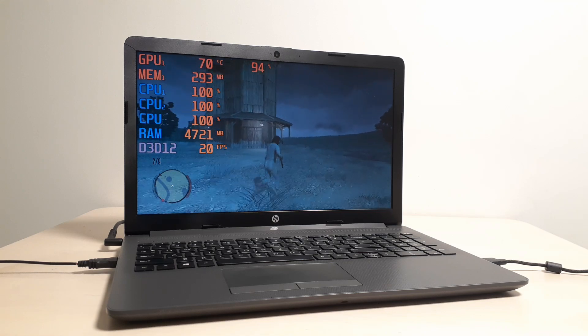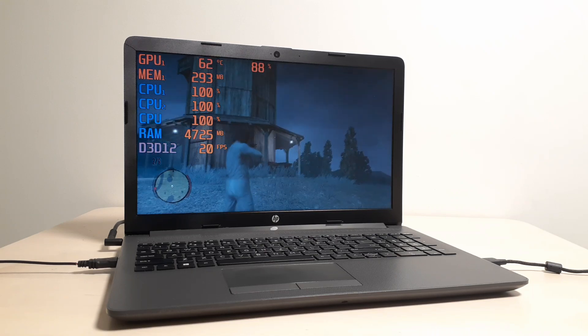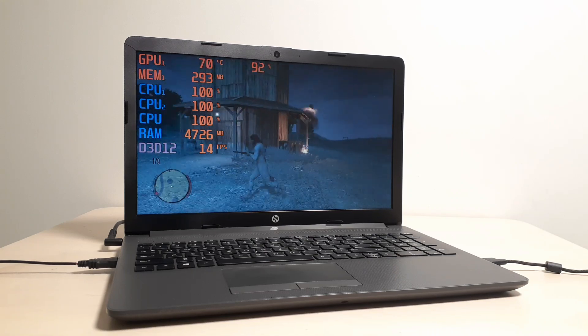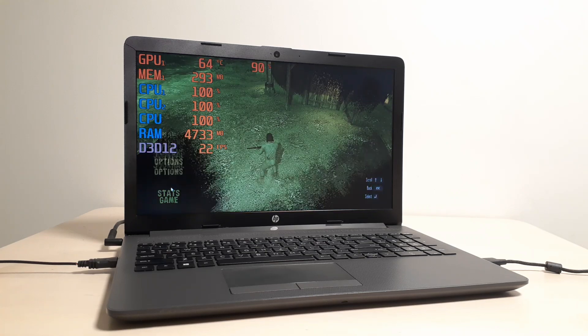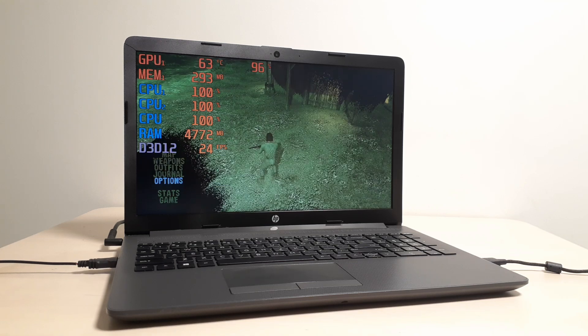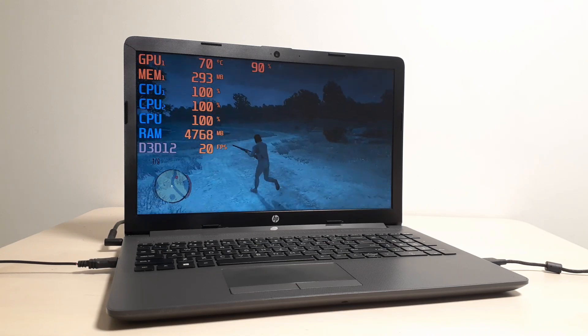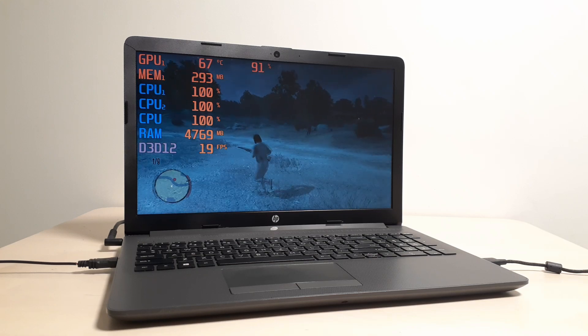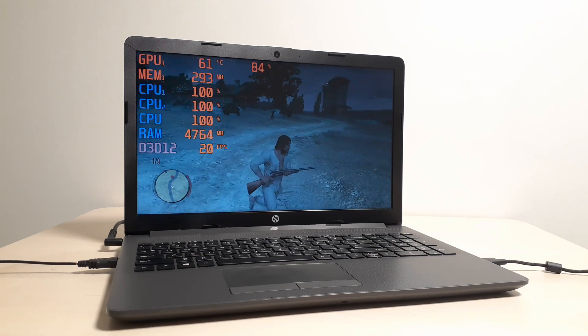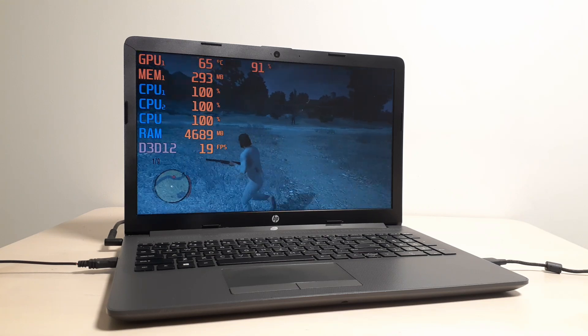Some of you guys have requested that I test the Undead DLC for Red Dead Redemption on the Radeon R4. My settings are set to 720p on the lowest settings. The game seems to run somewhat better than the story mode. On story mode we're getting about 16-21 frames per second, and on this Undead Nightmares DLC we're getting about 18-22 frames per second.